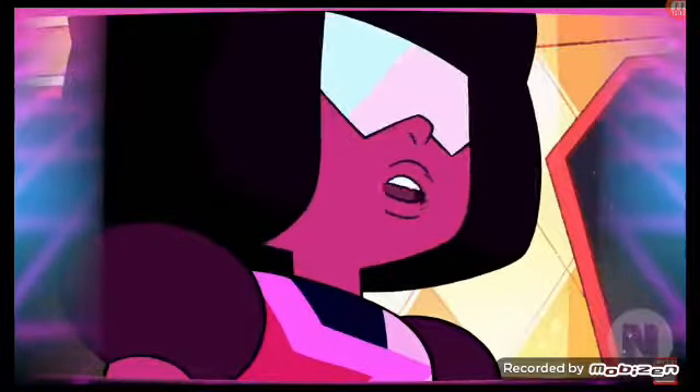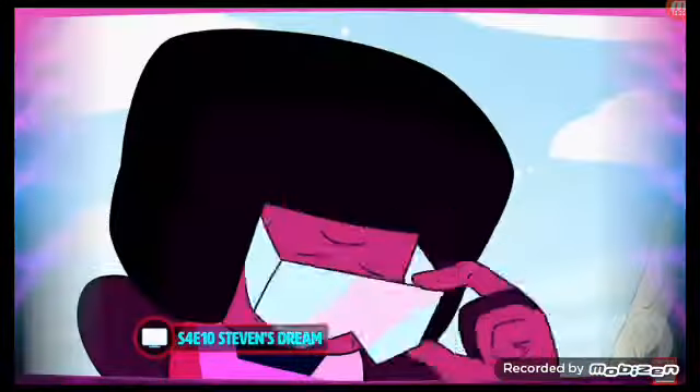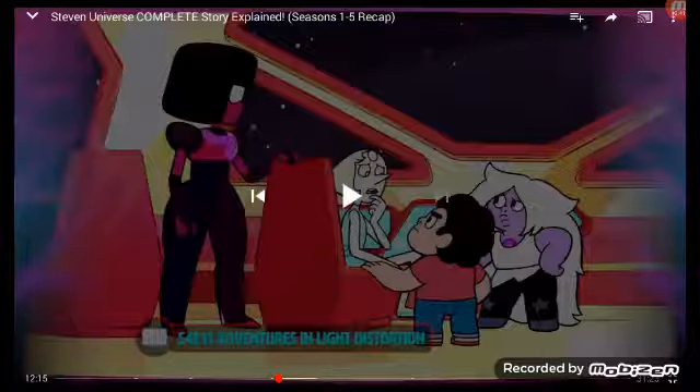A huge thrust in Season 4 is Steven grappling with his mother's actions — his mother's a war criminal. Steven examines a strange recurring dream of his, despite Garnet warning him not to delve too deep. Greg agrees to help Steven look further into this dream, and it takes them to Korea. Once there, Blue Diamond abducts Greg. The team sets out to rescue him.